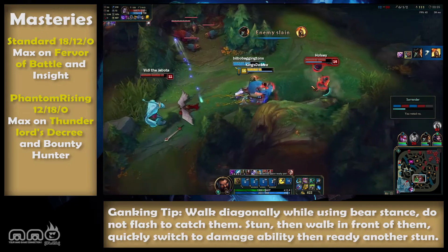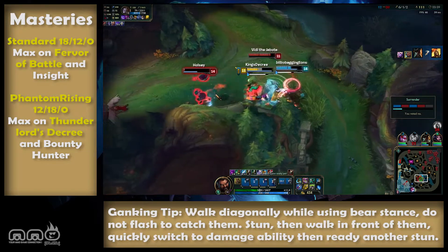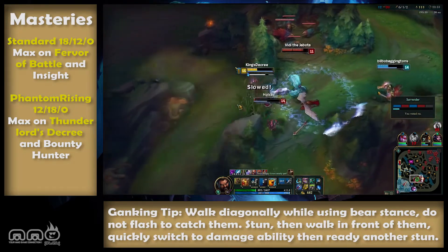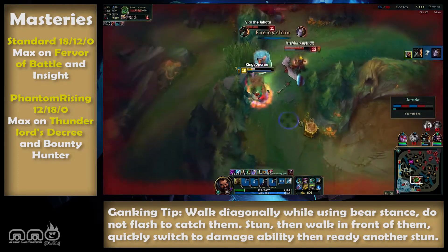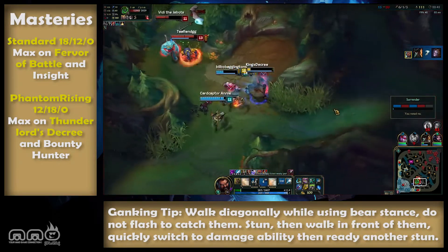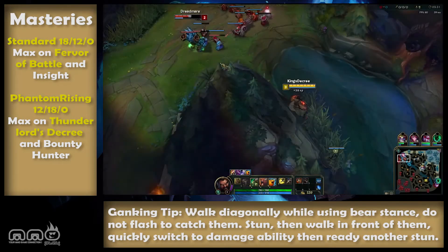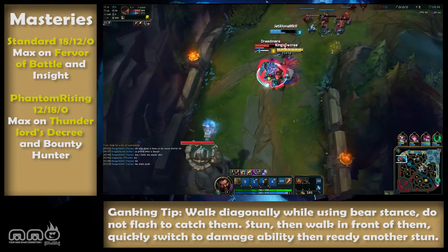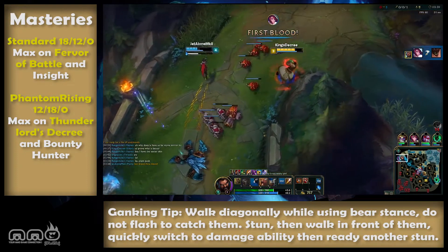Now this is where we go into the Cunning tree. Intelligence — spam abilities. You can absolutely take the other option for more magic penetration; it's more of a stylistic choice. And then Thunderlord's Decree — it is currently overpowered compared to any other choice. Don't think about it, just take it. But keep in mind that this is patch dependent. Riot has said they're not going to nerf this, but they may buff Fervor of Battle so much that you'd want to go Fervor of Battle instead.